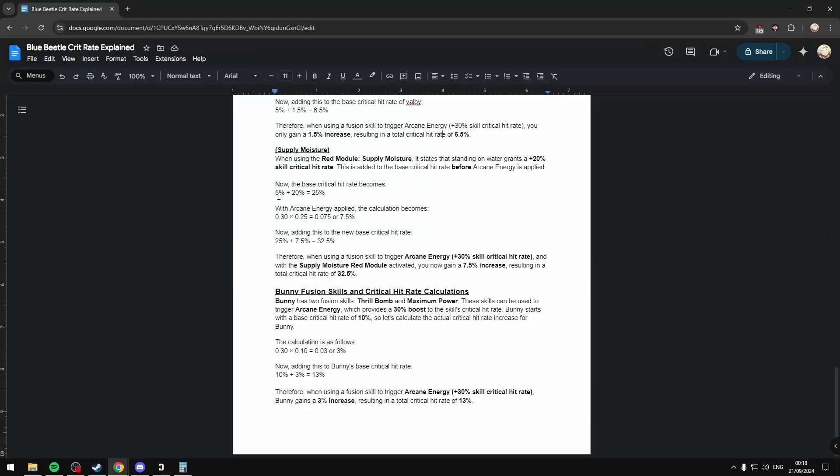Here's the Supply Moisture calculation. Whenever we're standing in a puddle, we now have 25% base. 0.30 times 0.25 equals 0.075, or 7.5%. We add the 7.5% to the base of 25%, and that gives us 32.5%. So whenever we trigger Arcane Energy for the plus 30% and we're also using Supply Moisture, you will gain a 7.5% increase, resulting in a total critical hit rate of 32.5%.